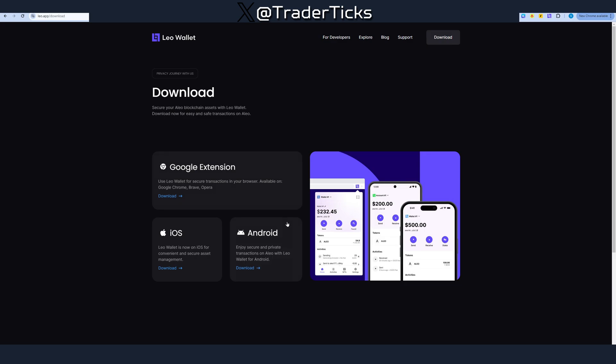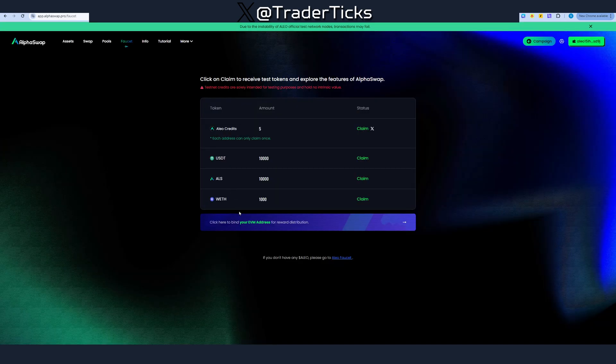Back to Aleo and the farm. For this farm we are going to use Leo Wallet — link in the description. As always, all links with steps will be in the description of the video, so once you watch the video you can refer to the description and get all the steps and links from there. So download and install Leo Wallet; it's pretty similar to all other web wallets out there.